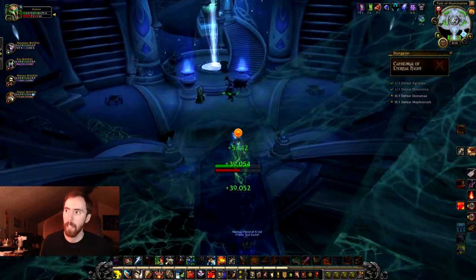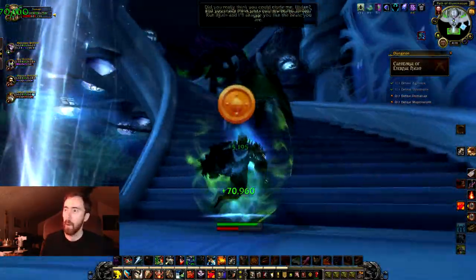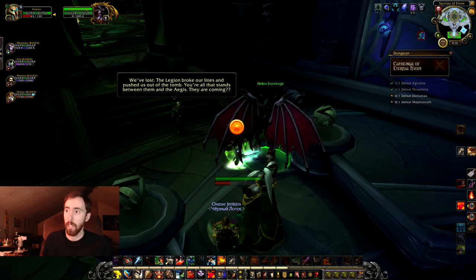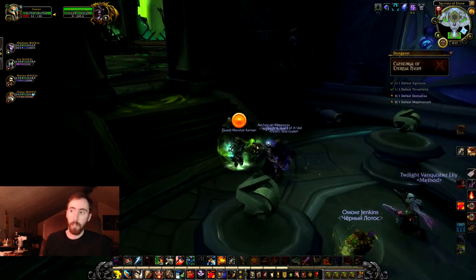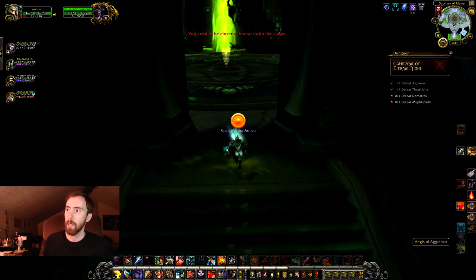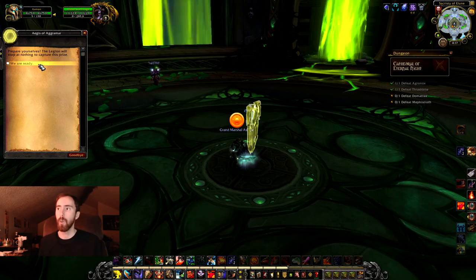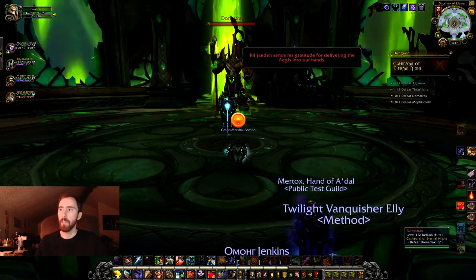After you kill her, you meet up with Maiev and Illidan Stormrage — two people I would not expect to be on the same team. They're trying to reclaim the Aegis of Aggramar, the shield that I think God King Skovald wanted. Khadgar comes up and basically says it's a bad day and we have to get the Aegis back. Maiev and Illidan hold off the demons while you push forward. I really liked the next room — it's like you're stepping into a Colosseum with Felfire coming up, and it just felt like you were going into the last boss's room.